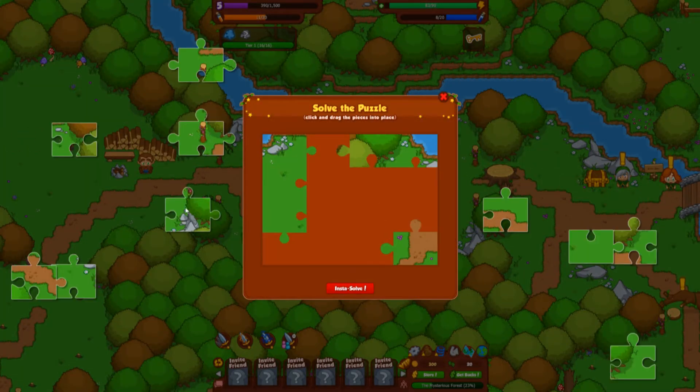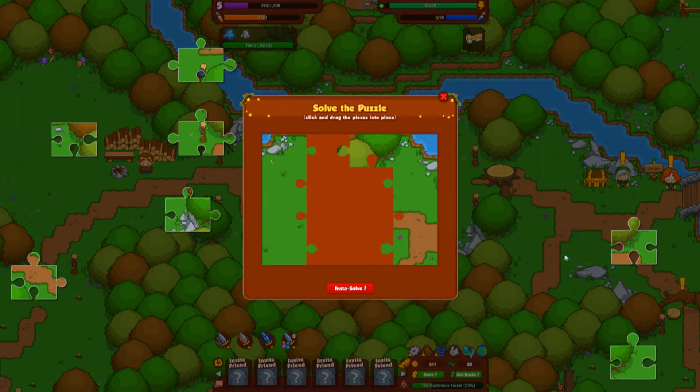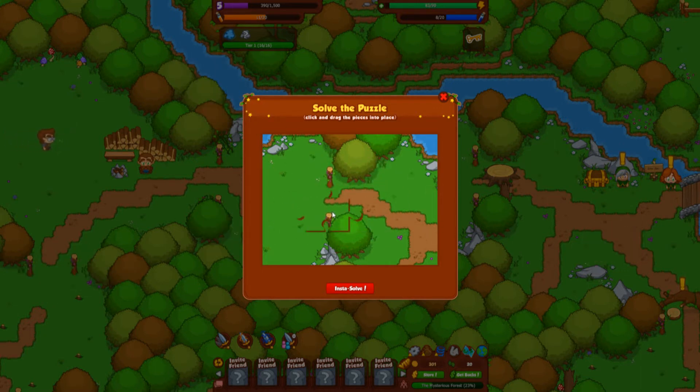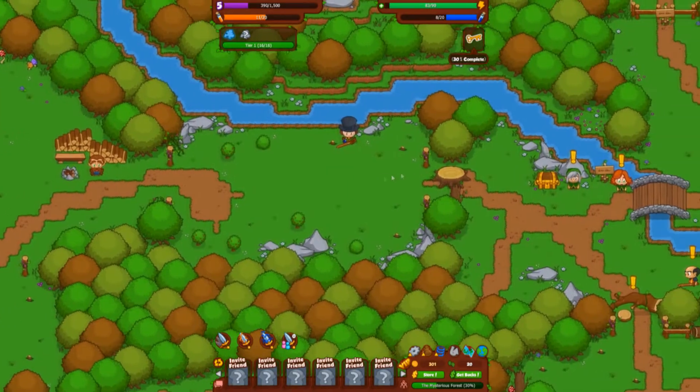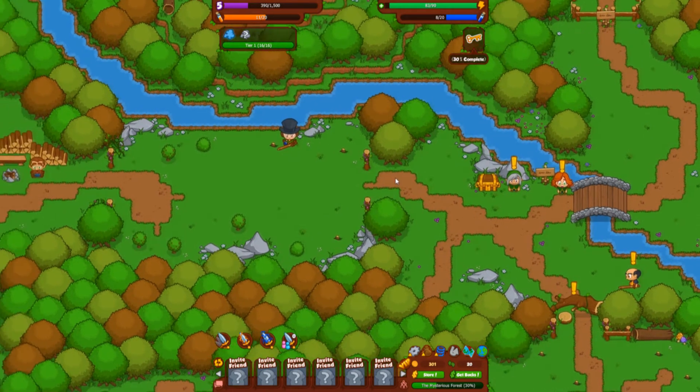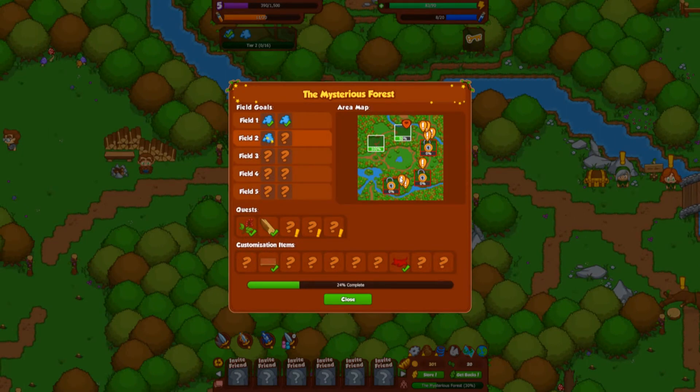We found the final puzzle piece! We check the edge pieces and figure out where all the pieces go. With that last one we open up the stump — it goes up to the house area. We're now 30% done. Let's jump over and check our quests.